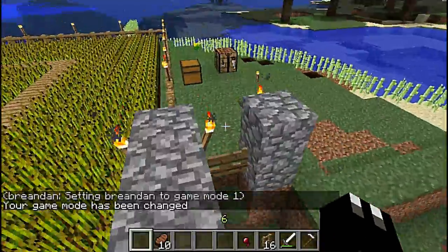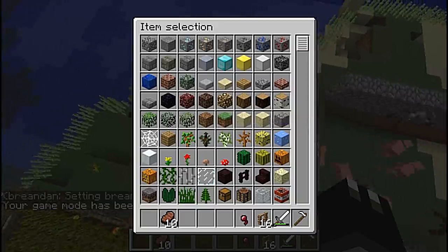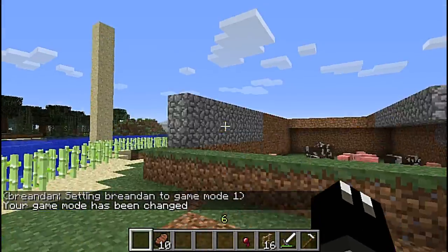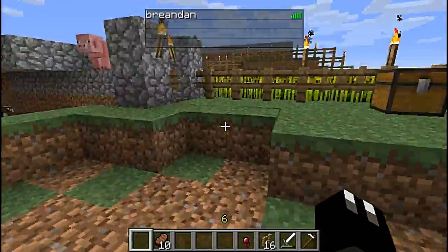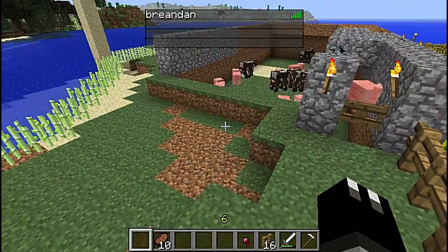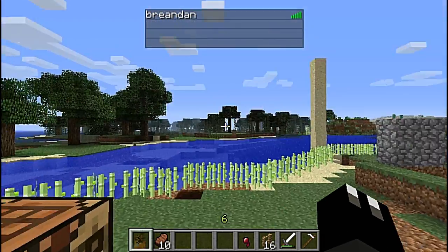Yeah, there we go. Must have made a mistake there. But there you can see that I can fly, have the inventory and all. And there's proof that it's on a server. Just put that there up and down a few times so you can see the server.